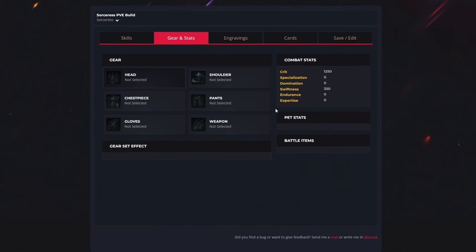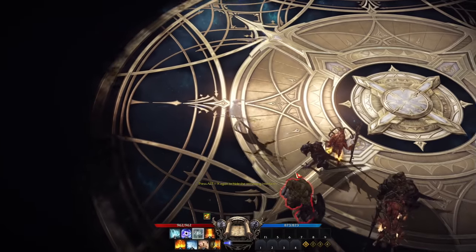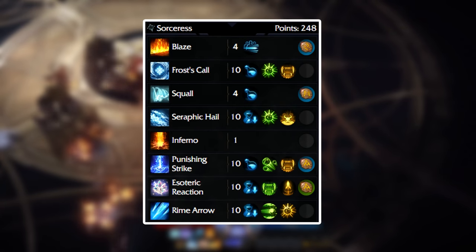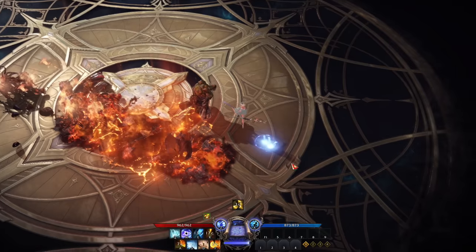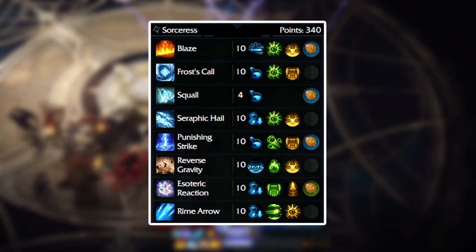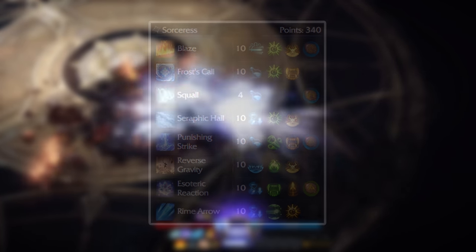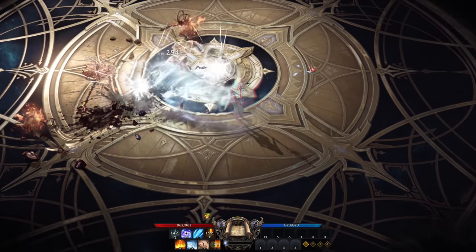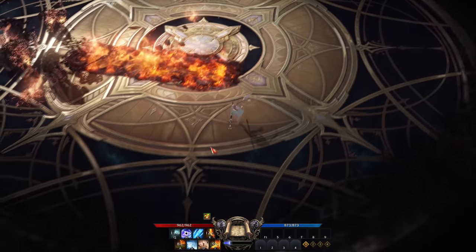Focus on equipping as high an item level gear as you can. At endgame, you should have 350 swiftness and 1250 crit. If you haven't reached that point yet, try to have around 70% stats into crit and 30% into swiftness. At level 50, you get around 250 skill points — here's how your build should look. By doing more endgame content you'll get more points, and at the absolute endgame this build uses all 340 skill points. Start with the 248-point build and keep improving skills and getting higher tier runes.